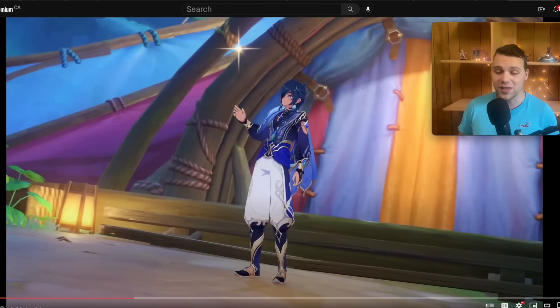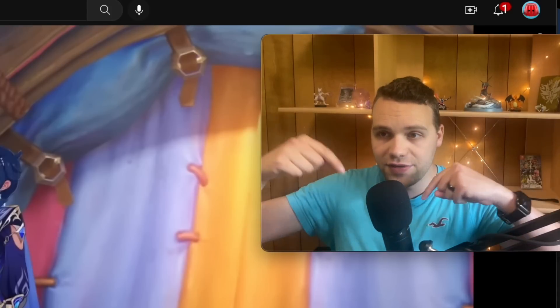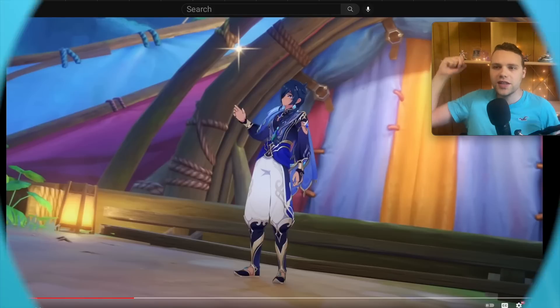So if you love Kaeya, especially if you don't even care about the Abyss, he's actually going to be amazing in the overworld because he also generates a lot of energy. If you want to see where I'd put Kaeya on the tier list, check out that video. If you want to get excited about Fontaine, check out my reaction to the trailer. It's going to be so sick.